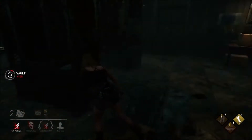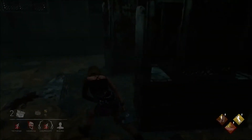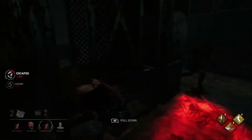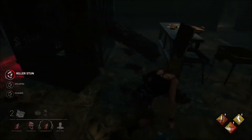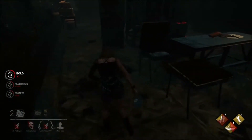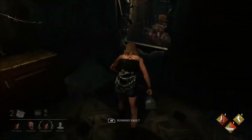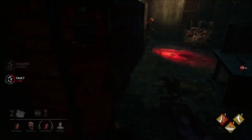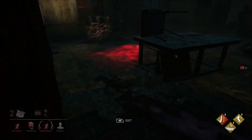I'm sprinting and as you can see the killer can find me — I stopped sprinting for a bit but they saw my scratch marks slightly. I'm trying to get into a position to get away. I've got a perk called Dance With Me — I just vaulted and jumped into a locker, so Dance With Me left no scratch marks.